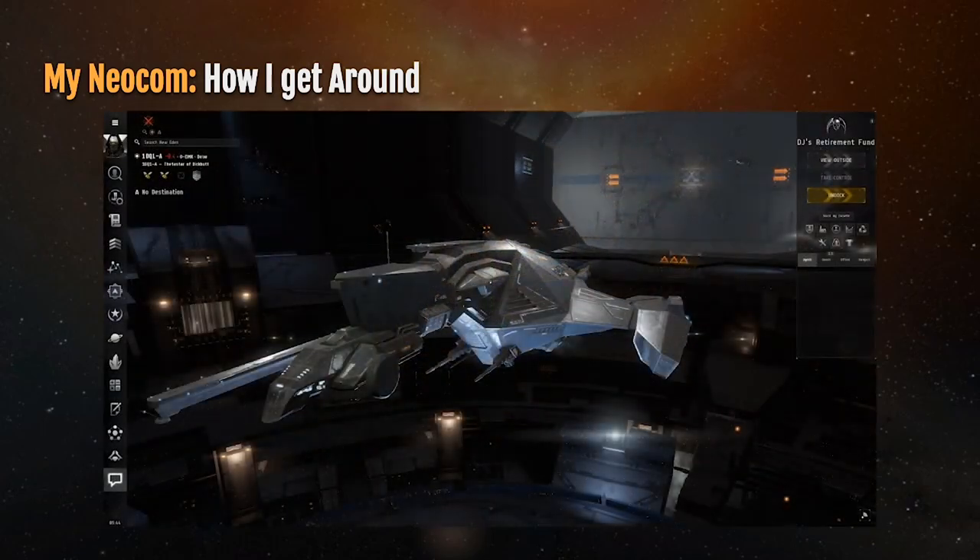Here I am sitting in 1DQ, which is one of the central systems for Goonswarm Federation — and I don't think that's a secret. You can see I've stretched out the Neocom to its maximum size based on the scaling of my display, and the icons are quite large. Normally the size of my Neocom ribbon on the left-hand side is about a quarter of the size you see here. Do keep in mind I'm playing on a 30-inch display.